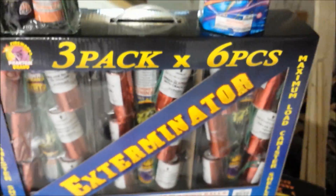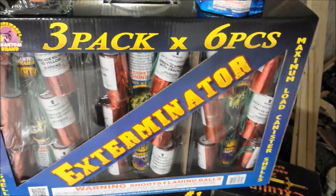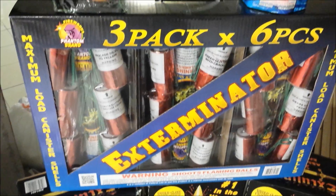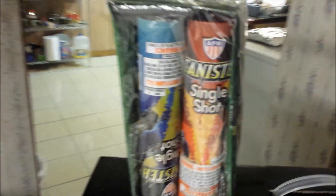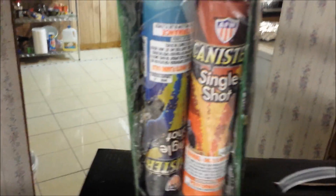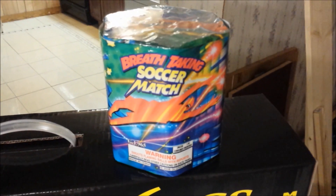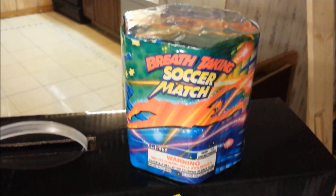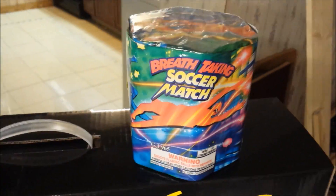Over on this side, we got the Exterminator shell kit from Phantom — 18 shells. Got that with the buy one get two free coupon as well. The single shot canister shells from WF Boom. The Breathtaking Soccer Match 200 gram cake — pretty much the smallest cake that I have for this year, that and the Red Wave Mind Cake.